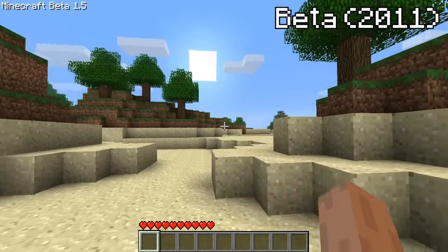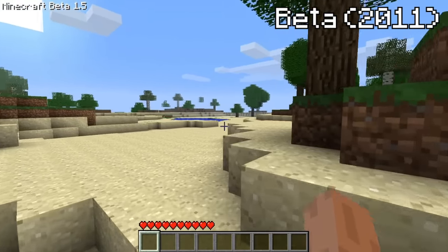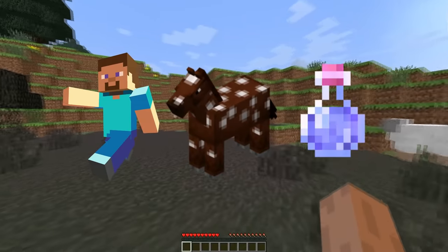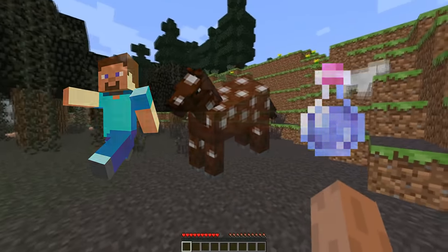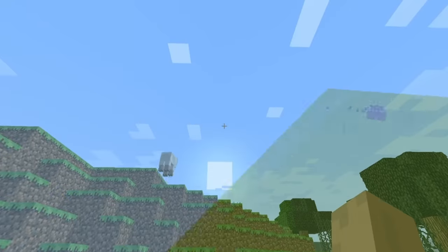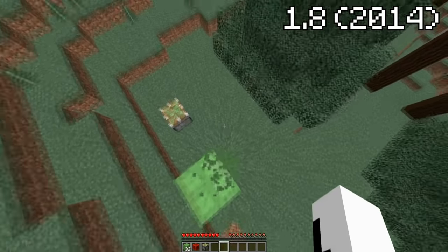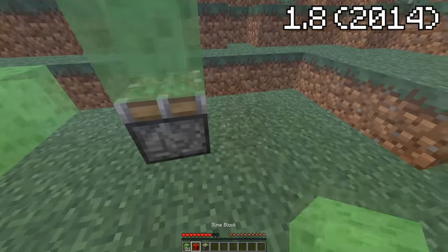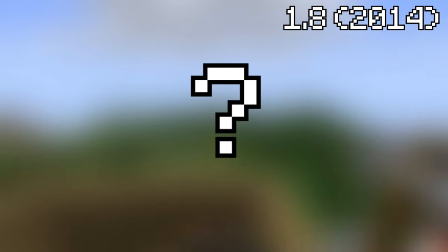For the rest of beta, which lasted all the way to November 2011, there weren't many new travel methods found. We did get sprinting, horses, and some speed potions once 1.0 came out, but that's pretty boring. Once 1.8 came out in 2014, slime blocks and other features were added that would spark the next revolutionary and insane method of traveling.